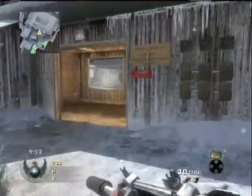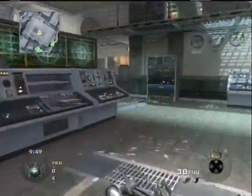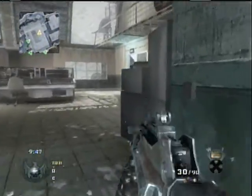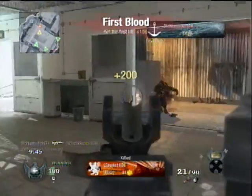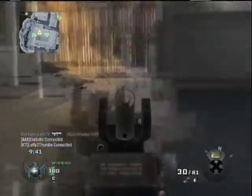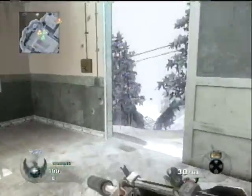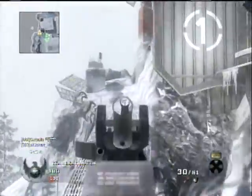My class setup for today is the FAMAS with a Suppressor. I think the Makarov Pistol — I don't use it though, so I don't remember exactly what it was. I also have the Semtex Grenade, Concussion Grenades, and Claymore. And my perks are Ghost, Sleight of Hand, and Marathon.